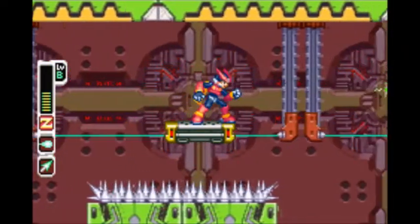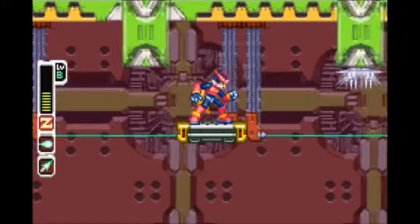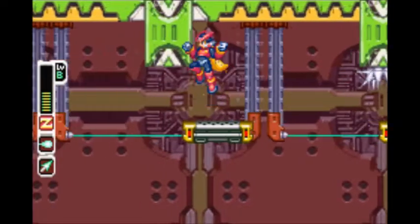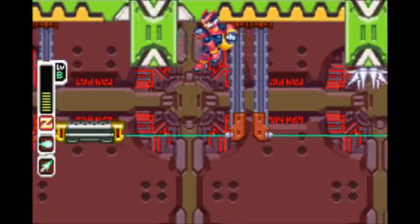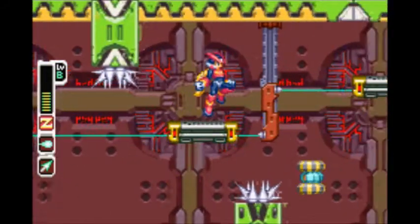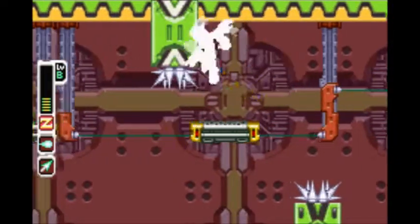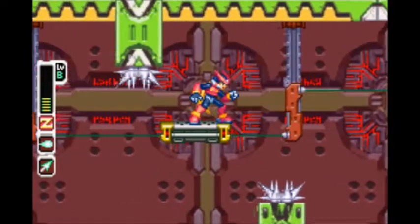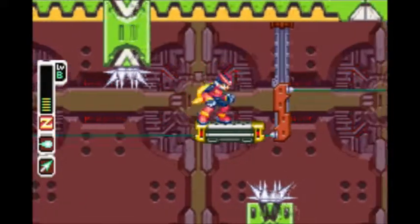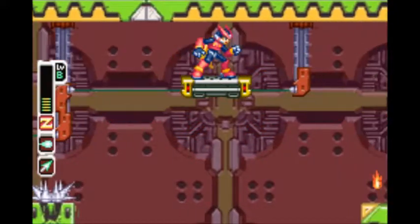They'll knock you off the little platforms, which will make you fall to your death. For this next part, you have to wait to jump onto the platform, so you kinda gotta climb on this wall here. Then, yeah, once you jump onto the platform, you have to jump underneath it, hang on, and then jump onto another platform. And then those bomb things will try to make you have a very, very bad day. But now we're past that hardest part, I think.